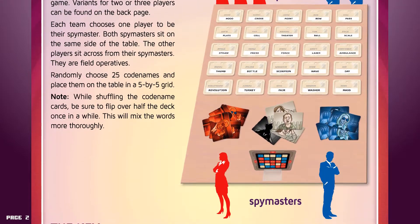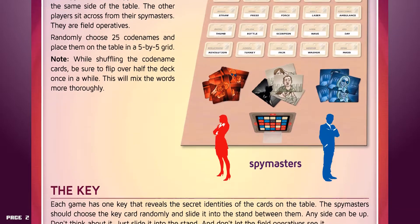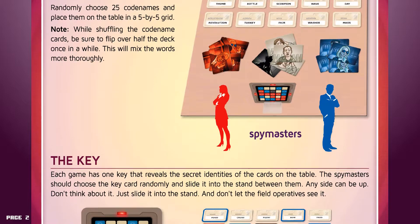Randomly choose 25 Codenames and place them on the table in a 5x5 grid. While shuffling the Codename cards, be sure to flip over half the deck once in a while. This will mix the words more thoroughly.